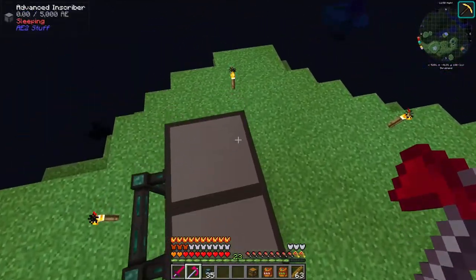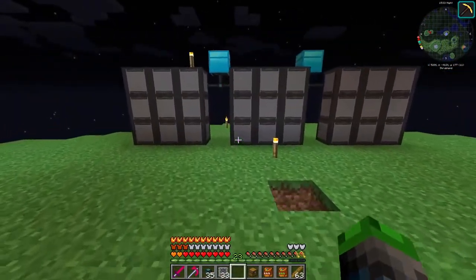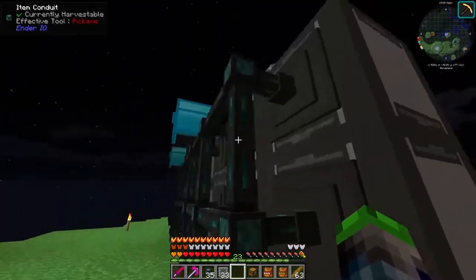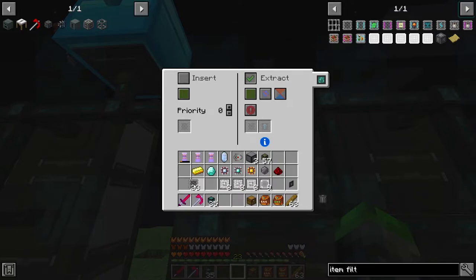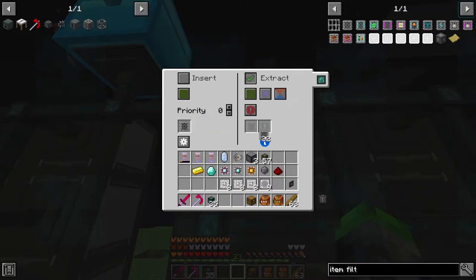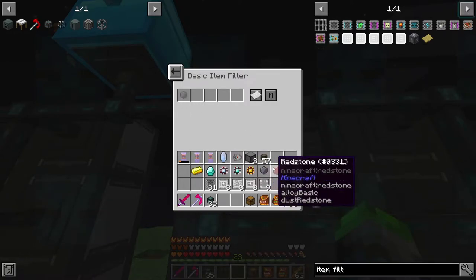Actually, item filters are going to be our saving grace, because otherwise this is going to get stupid difficult. Let me do some brainstorming off camera. All right, let's see if we can automate this - we're going to need some item filters on the in and out of each of these.